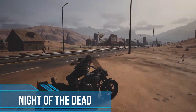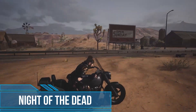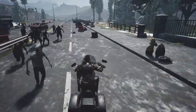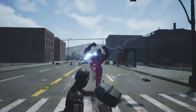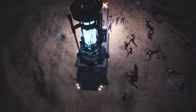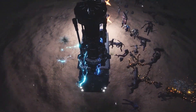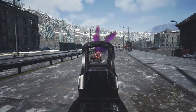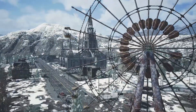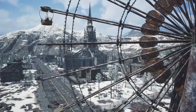The main heroine of Night of the Dead is Lucy. She underwent a mysterious experiment, after which she fell into a long coma. Waking up, the protagonist quickly discovers that the whole city has been taken over by the living dead. The metropolis was cut off from the world, so Lucy was locked in a deadly trap. However, not all is lost, as Lucy manages to make contact with a group of other survivors, with whom she intends to escape from the closed zone.